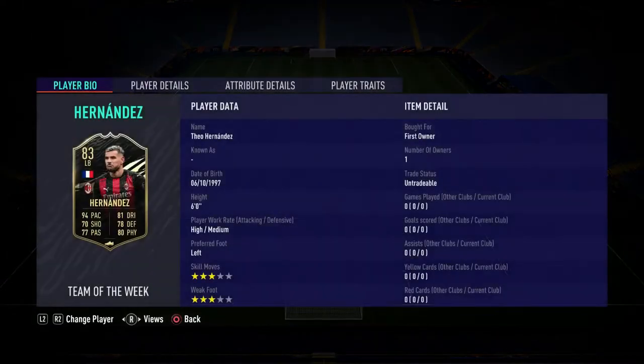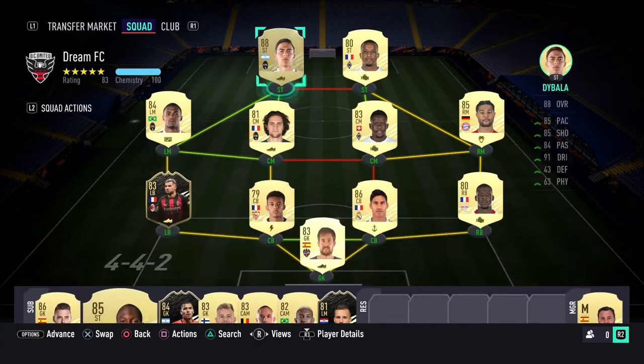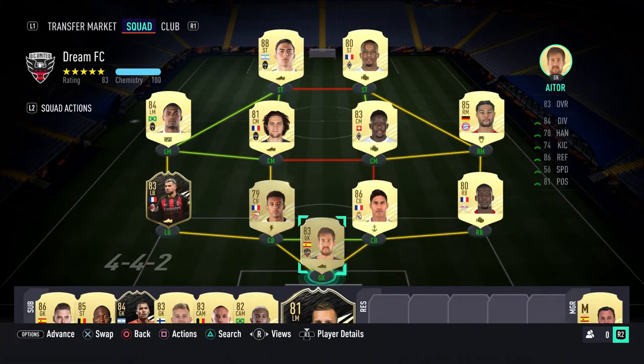Welcome back to another player review. Today we have Fio Hernandez — first owner pack pulled untradeable. I am very happy I managed to pull this beast. Out of my rewards we got untradeable Dybala, untradeable Hernandez, untradeable Orišič. Our luck has been on point. We even got first owner tradable Veran the other day — this luck is honestly rigged. Not to mention Martial, we got Reus, Gretzky — we have had some nuts packs.